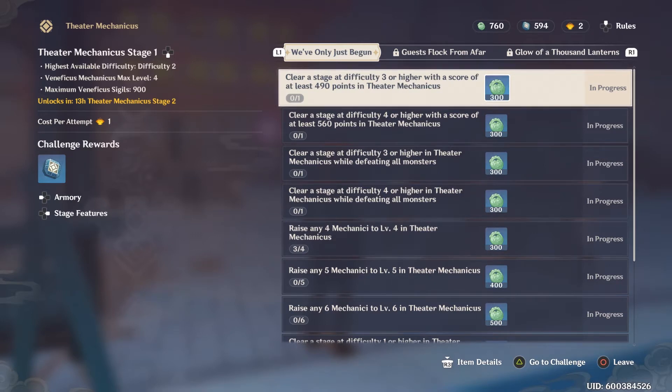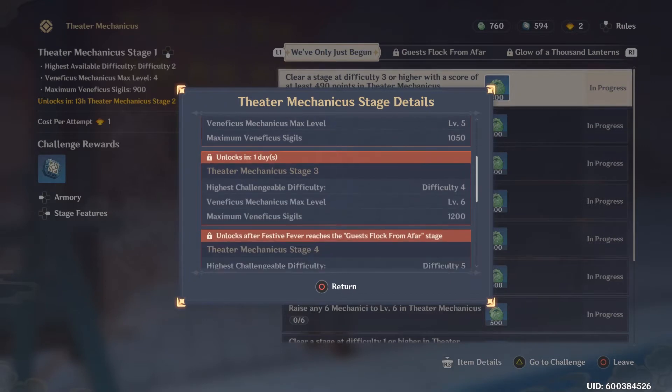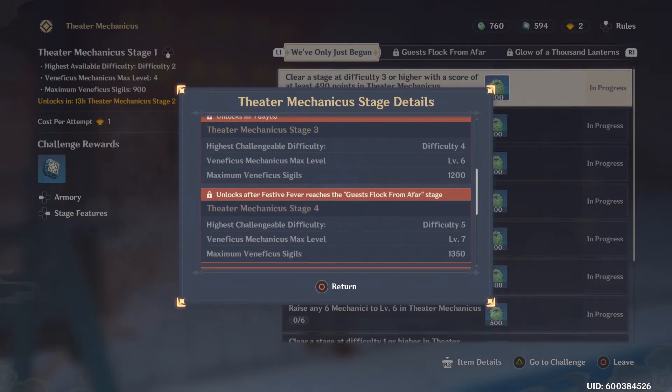When it gets to the higher levels, which we will unlock after a couple of hours and after continuing through the event raising our festive fever, it will get more challenging. It does require you to have a strong knowledge of the monsters in the game and also elemental reactions. You also get an advantage depending on the characters you use, because you do need to actually help the Mechanicus beat each wave.